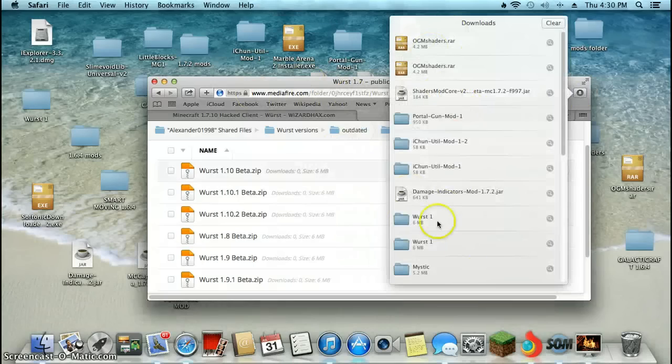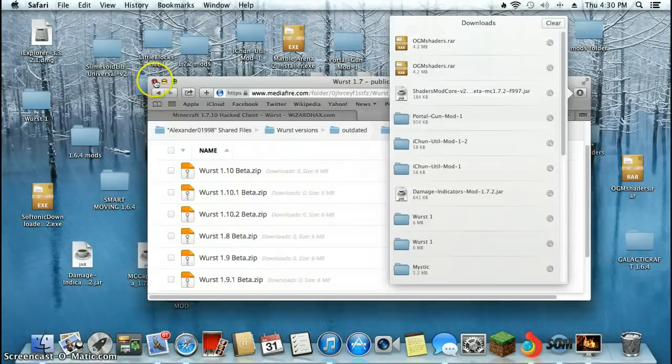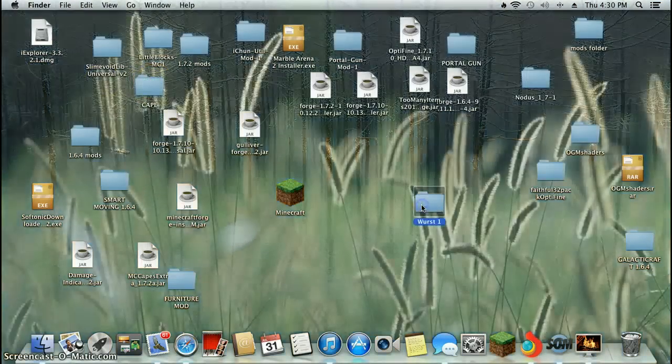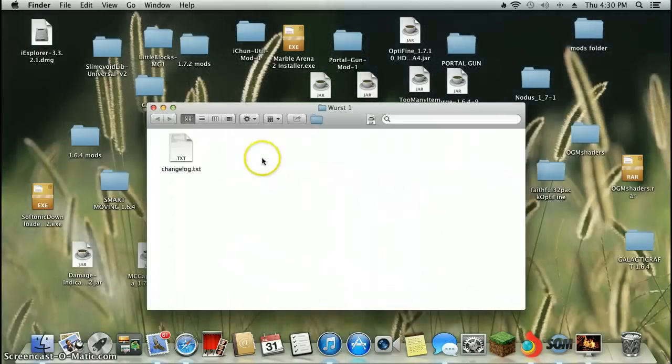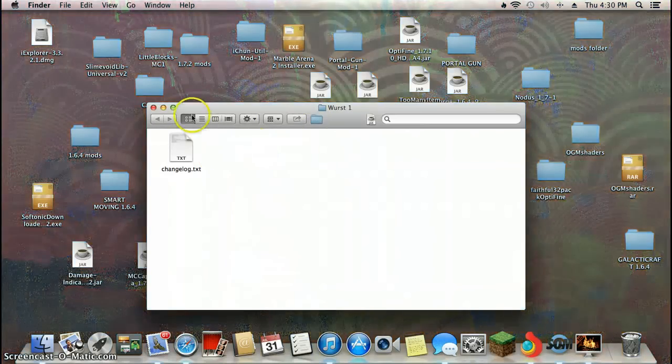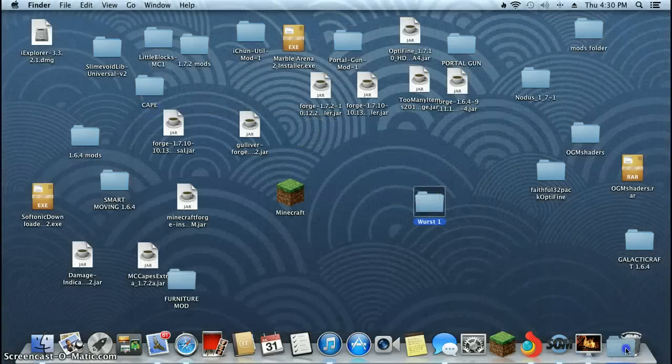It should be in your downloads somewhere. Drag it out to your desktop. You should get a worst folder — drag that out to your desktop. I've already done it so I'm not doing it again, because this is the folder I did it on. Then you can just delete the rest, you don't need it anymore.